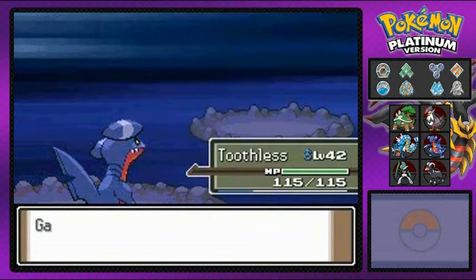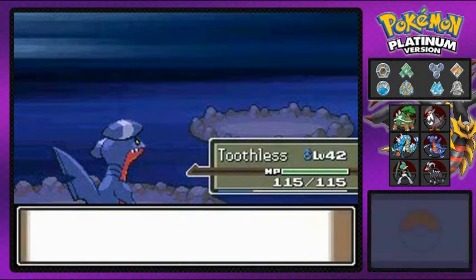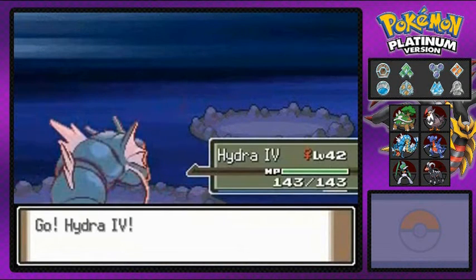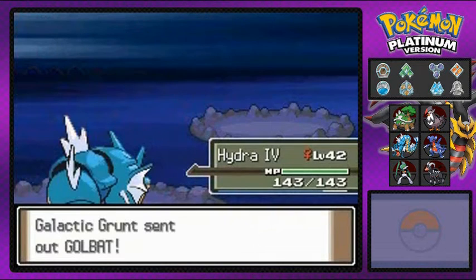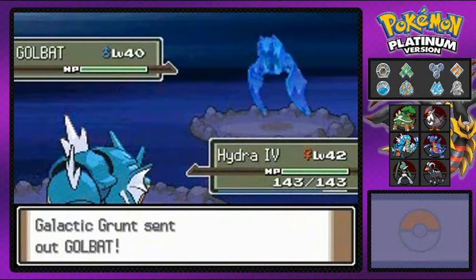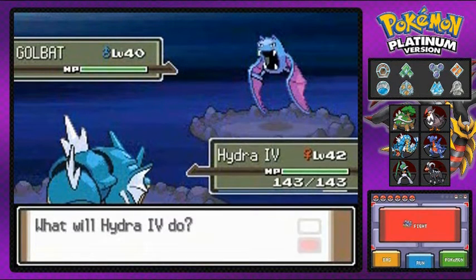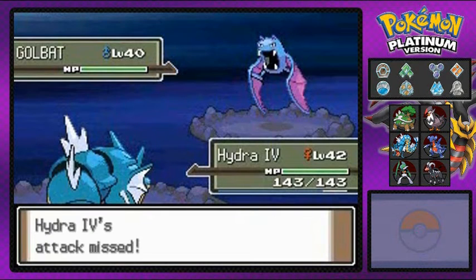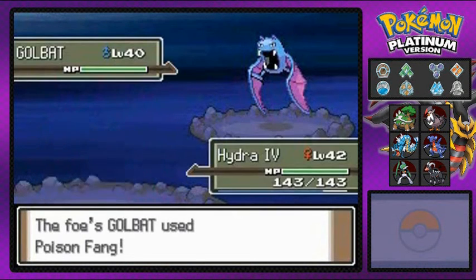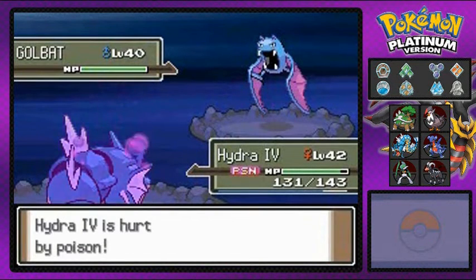Donatello hits level 47 and now we're taking on a Golbat. Hydra number four — let's see how you destroy this guy. Maybe a Thunder attack? Thunder misses. Good god. And of course Poison Fang hits — we are poisoned. Damn you, Golbat.